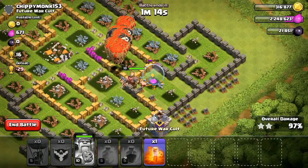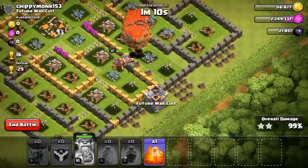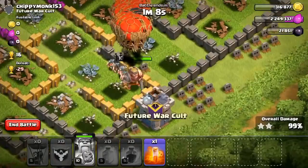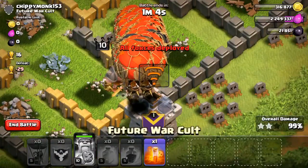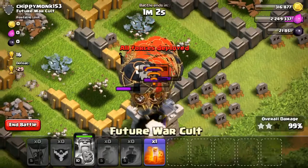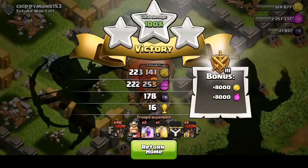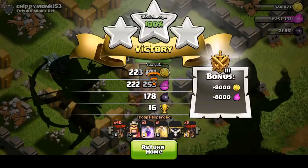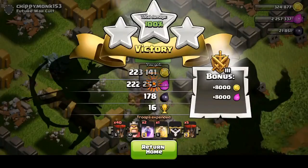We're at 97% — the elixir storage is going down right now. All that's left is the clan castle, and once that goes down we will have a three-star. Kaboom — all the balloons knocked it down! There you go, a three-star! We got 223,000 gold, 222,000 elixir, 178 dark elixir, and 16 trophies.